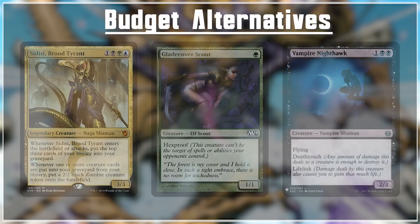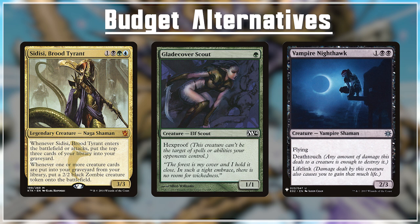A few budget alternatives for this deck: Sedisi Brood Tyrant, Glade Cover Scout, and Vampire Nighthawk. Sedisi Brood Tyrant is a great way to get cards into our graveyard, it's a body we can mutate onto, and every time a creature goes into our graveyard from our deck we create a 2/2 zombie — which can then be mutated onto. It's very important to always have a host for our mutate creatures. Glade Cover Scout is a great 1-drop with hexproof. Vampire Nighthawk is a 3-CMC creature with flying, deathtouch, and lifelink — a great mutate target to gain life, deal damage, and have evasion.